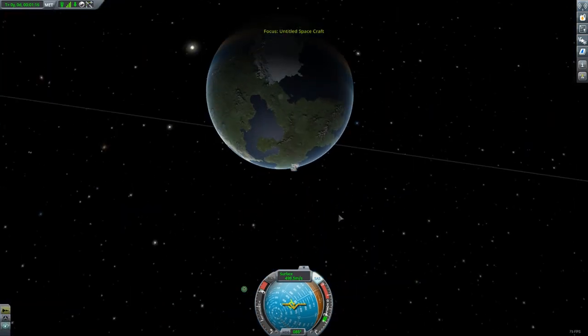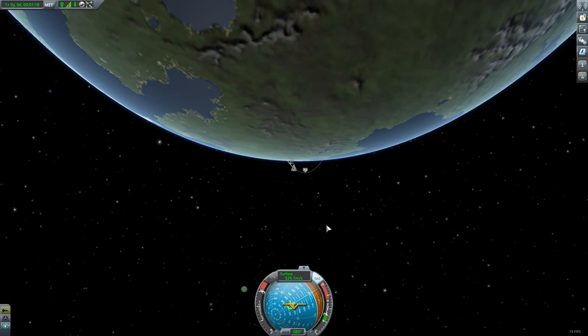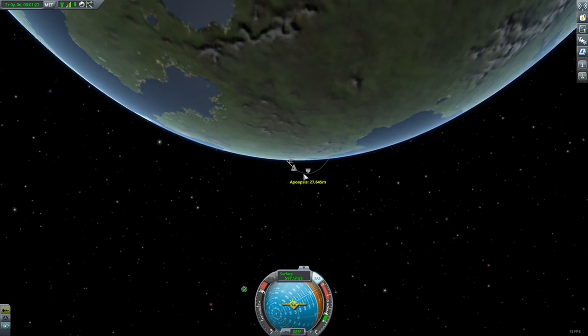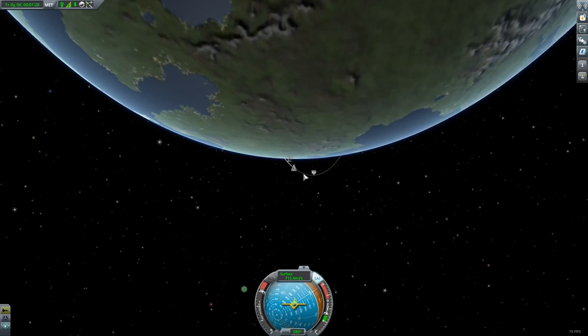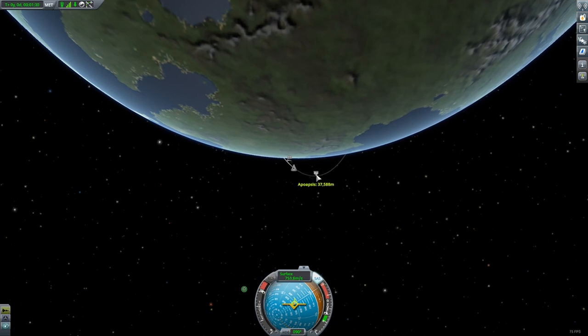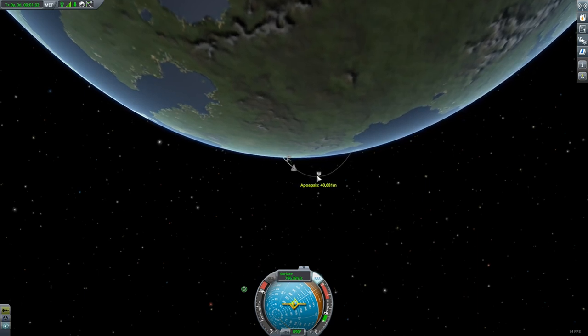I switch over to the galaxy map and I'm still full burn at about 45 degrees. I just watch my apoapsis and I'm aiming for anything around 70,000 to 80,000 meters. You don't want to go too high and waste fuel, but too low and you could possibly fall back into the atmosphere due to drag.